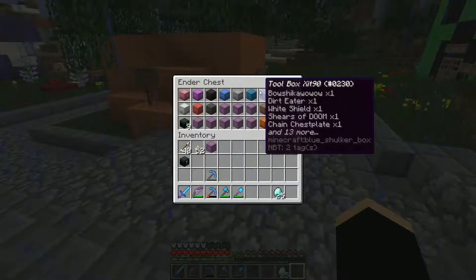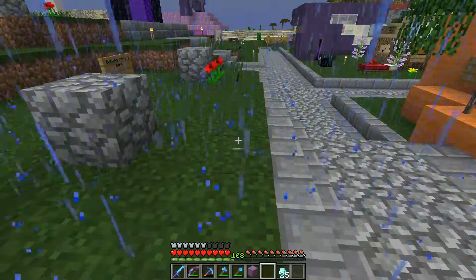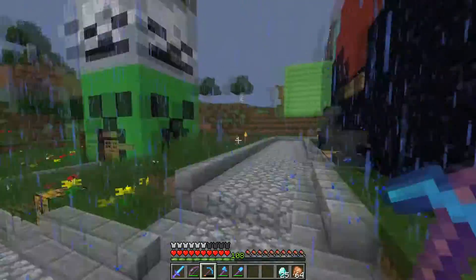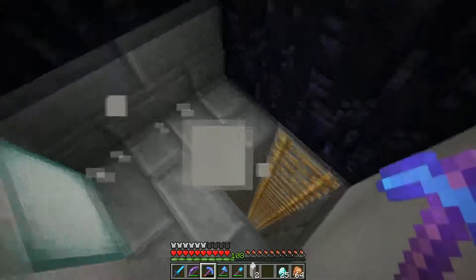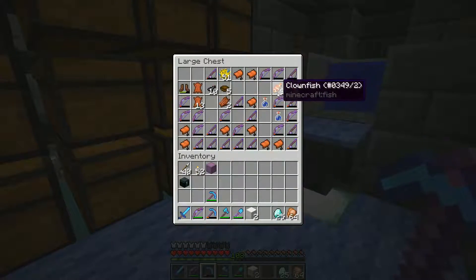Look at all these shulker boxes - I got them from a Fusion store. I do have food. Anyway, let me show you guys down in my fish farm. That's how we get all the mending books. Down here we get a lot of fish - super much fish.